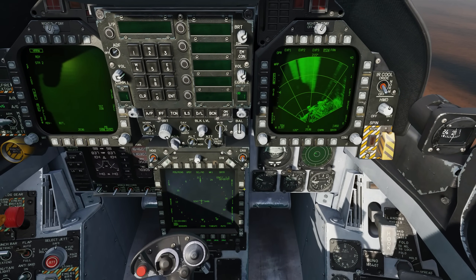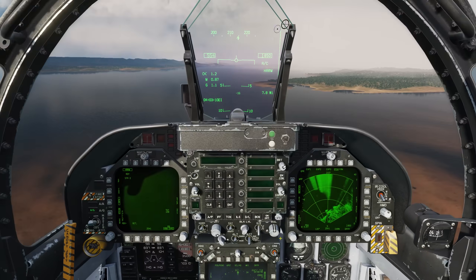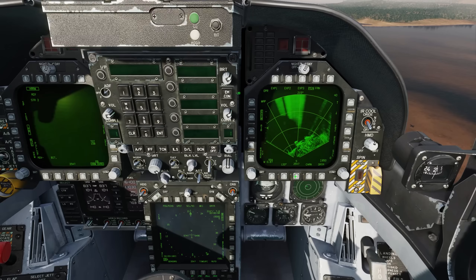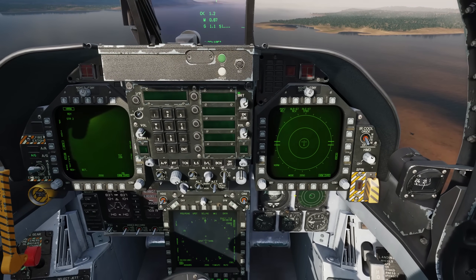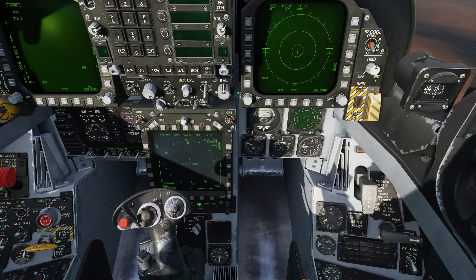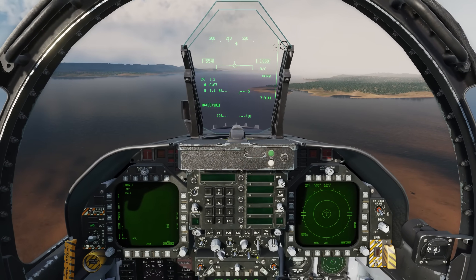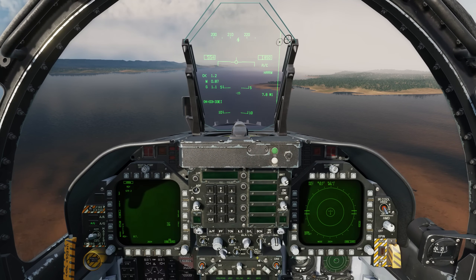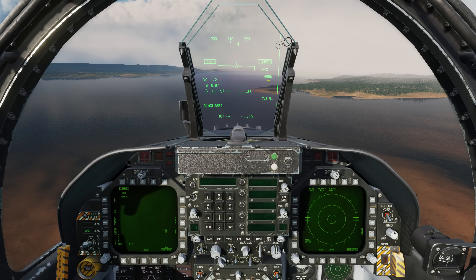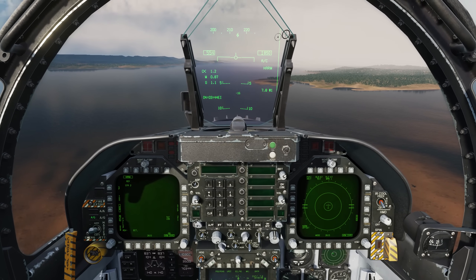On the HSI, let's first select waypoint 1 — that's going to be our initial point. Because we're doing some setup work, let's set up the cockpit: we'll put the EW page here, manual mode, I prefer offset, and let's go ahead and turn the ECM on to transmit if we get locked up. On the HUD we see we're in AC, which is aircraft pull-up. The weapon select is the HARM, and off to the side here we can see our ASL steering line, which we'll talk about in a second.